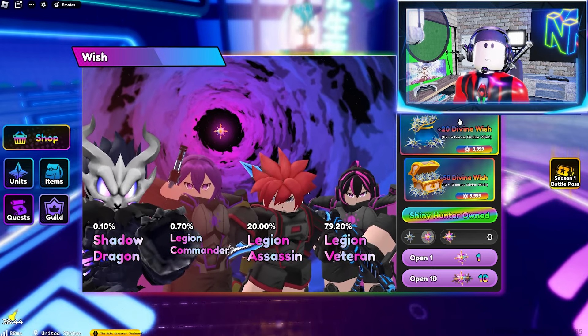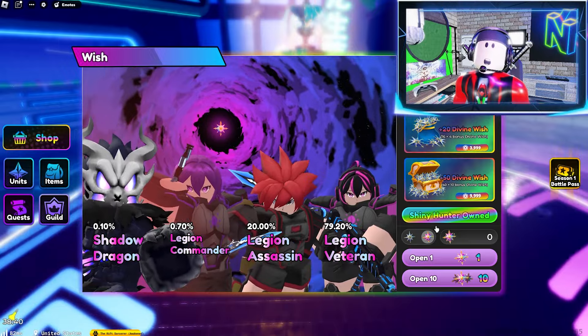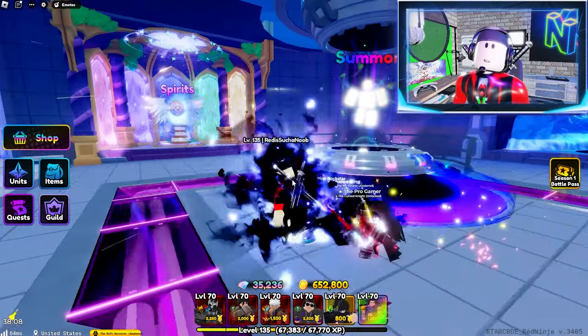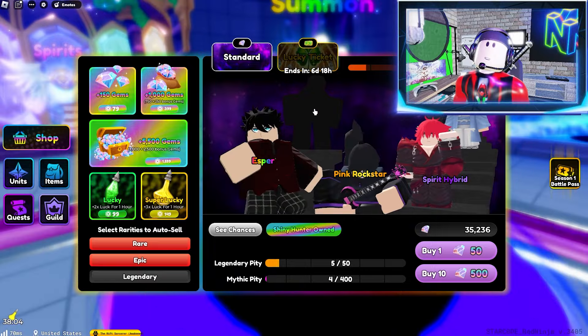Nobody wants to spend 4,000 Robux to get 20 Divine Wishes — that's just a terrible deal, and the community knows it. You can definitely burn through some gems and summon yourself a mythic for sure, just make sure you keep an eye on the banner so you can get the unit that you're looking for.